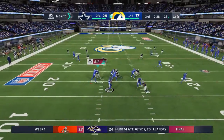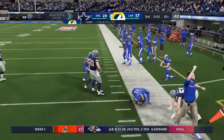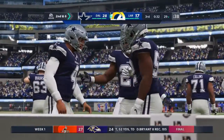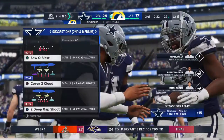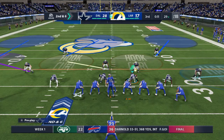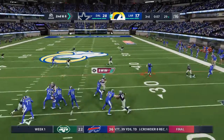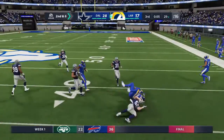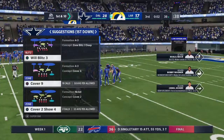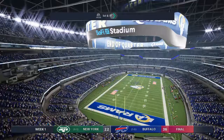On first and 10, Goff. That's taken in, complete to Reynolds. And from the 25, they work this to the 29 — Goff with a gain of four. They'll contain him to just four. Second and six at the 29-yard line. To throw again on second down, Goff gets this into the hands of tight end Higbee. And he'll be brought down shy of the 40 at the 38-yard line. So here's a first and 10 at the 38.